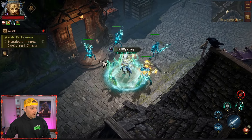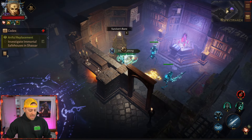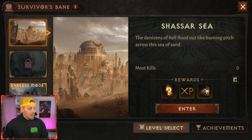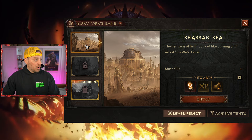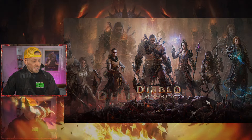Survivor's Bane is what we're going to look at right now. We say hi to Cain as we pass by and take a look at what we've got. You have Endless mode, plus a second and first mode — it looks like you have to start at the first mode, unlock the second, then unlock the third. So we'll start there and see how things go.